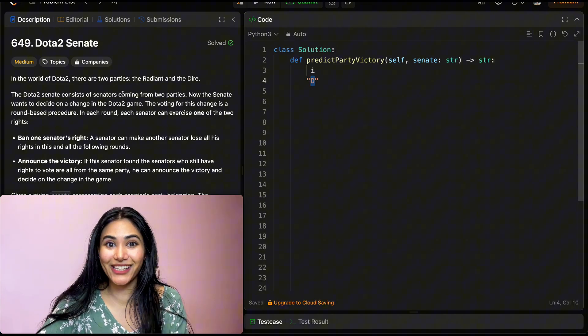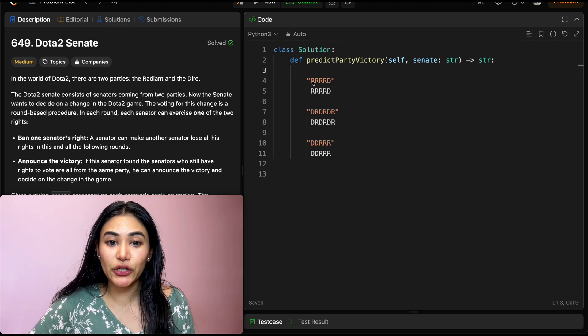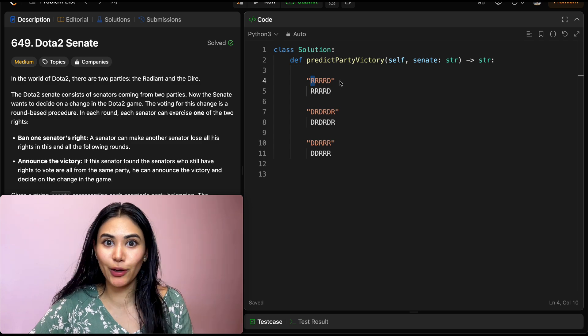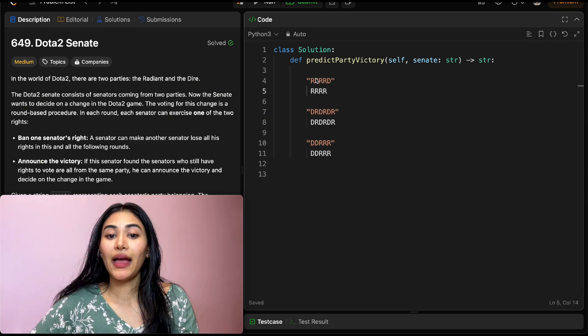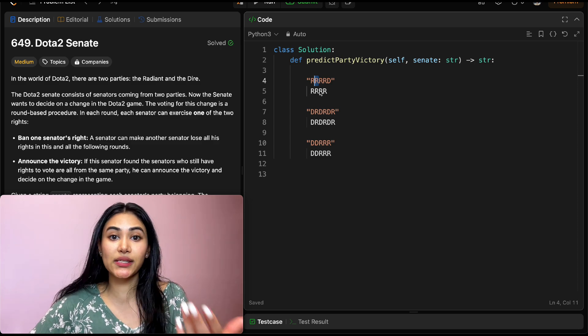Let's see what's going to happen with each input. For the first one, this R is going to act first and ban the rights of a senator from the opposing party. So we're going to get rid of this D. And then once we get to this R, there's no one from the opposing party left and we can just claim victory.